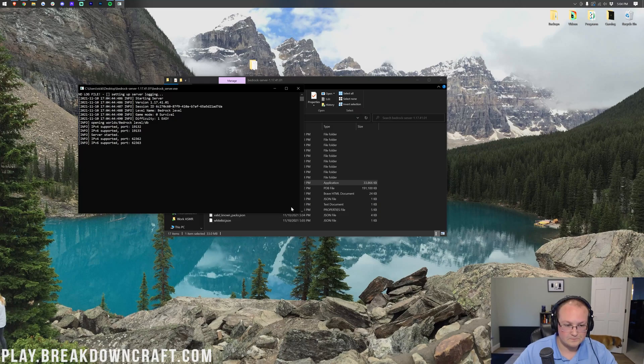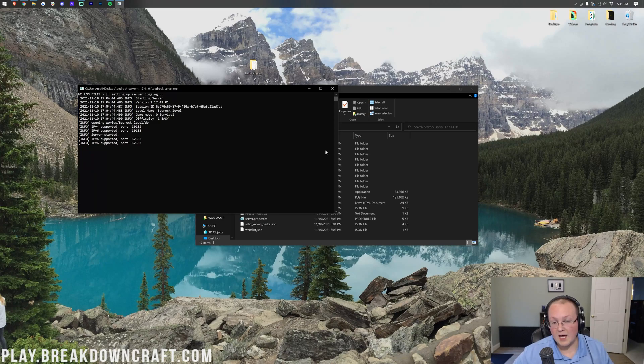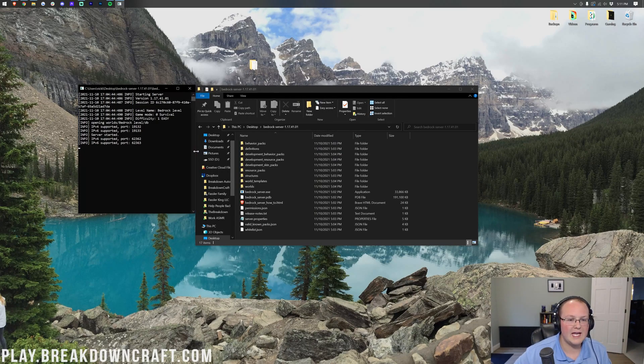Make sure both private and public are checked, then click 'Allow Access.' At that point, the server will start. However, you can't join a Bedrock edition server without port forwarding. When I port forward, I can join the server without any problems — without port forwarding, that is not the case. So we will need to port forward in order to get this server running.